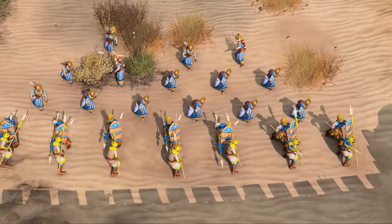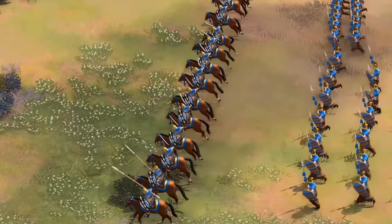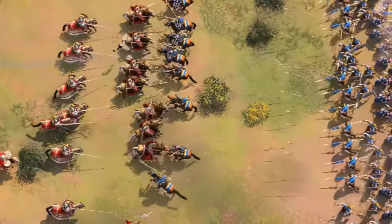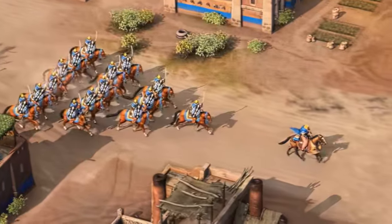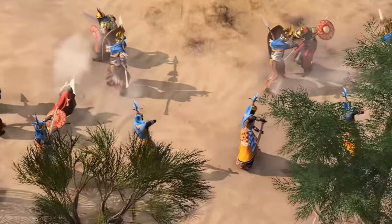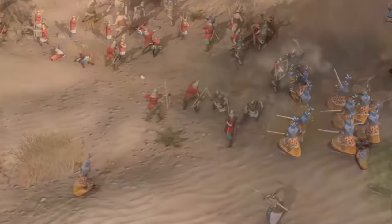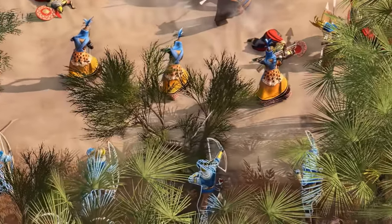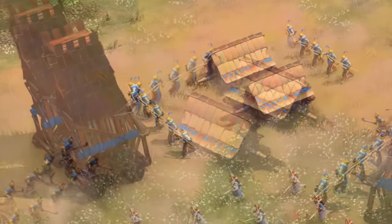That's all we know about the unique units from the website, so let's explore what other units we can spot in the footage. We see a mounted unit for the Malians that resembles the Horseman line very closely — all we know is that they're called the Sofa Horseman. They likely have some special ability or stats compared to the regular Horseman or Knight line, just like the Sipahis, but no further information is available. We also see a Hand Cannoneer type of unit called the Mustafari Gunner, which could be another unique gunpowder unit. We see Archers in action as expected, and also typical siege units: Springolds, Bombards, Rams, and Siege Towers.